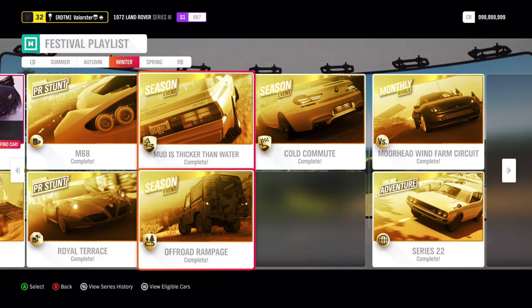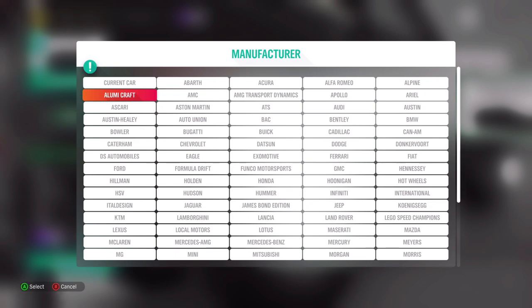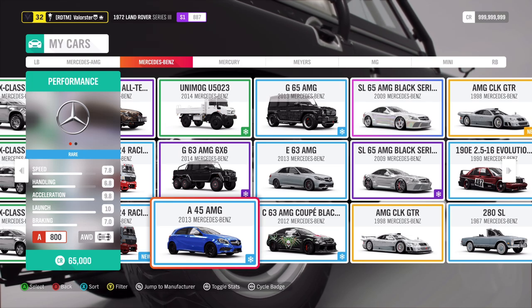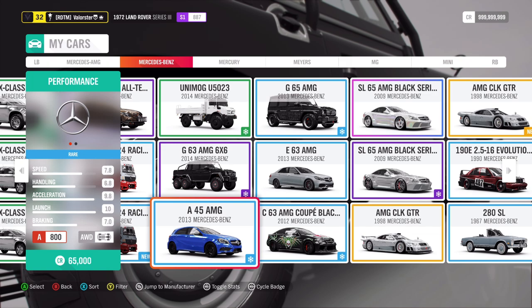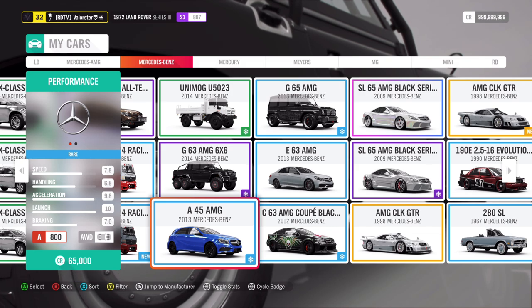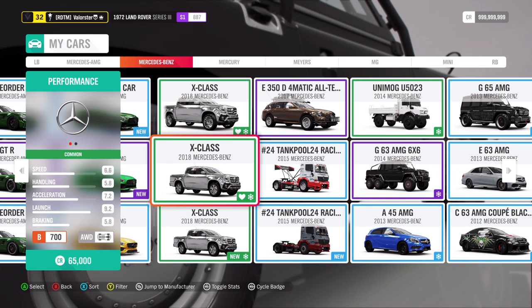Then let's go to the Colt Commute. We need Daily Drivers A800. You've got several cars for that, but the car I used is the Mercedes A45 AMG. I had no problem winning it — very easy car, very grippy, very good handling. It's a car that has already been tuned in previous seasons, but it does the trick. The car we win from that is a BMW M6 Ford Edition — very nice car to drift with. I really like that car.